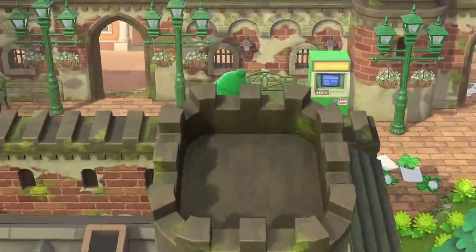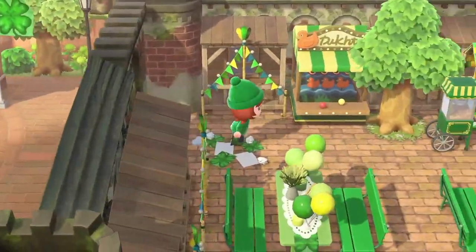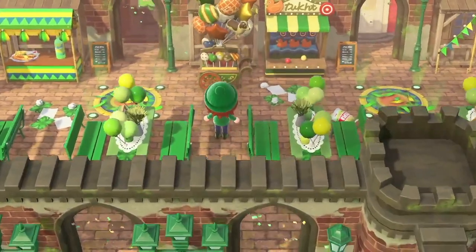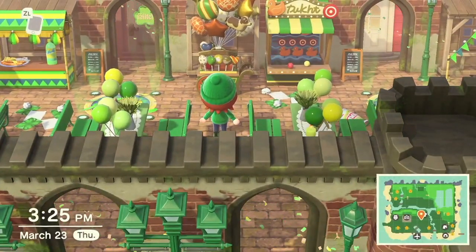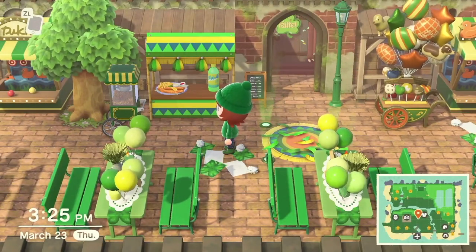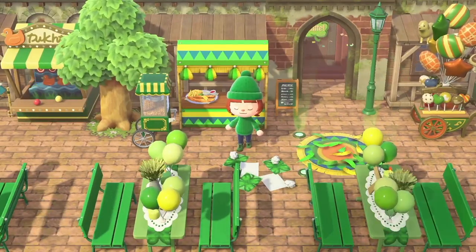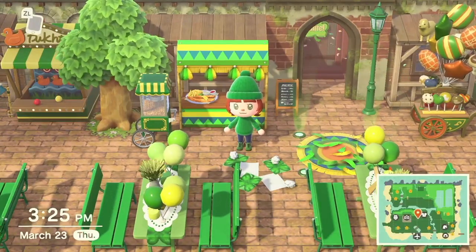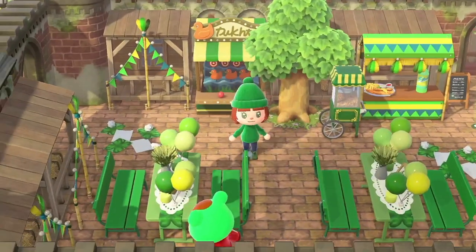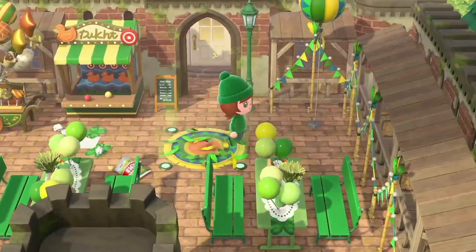Going back past the train station behind the shopping district — a monstrosity of castle items, by the way — you come around here through resident services and end up in this fun little party area, kind of like a street or little square that's been taken over by holiday celebrations. You can see I used some of the festival items just because they're green and bright. We have some carnival games, some tables — it's super fun, super festive, and it's kind of like a communal party space.